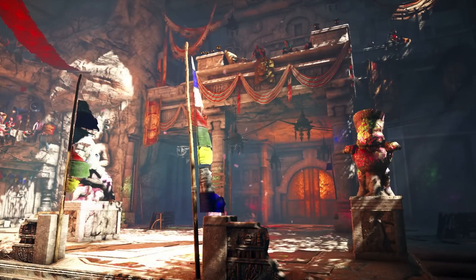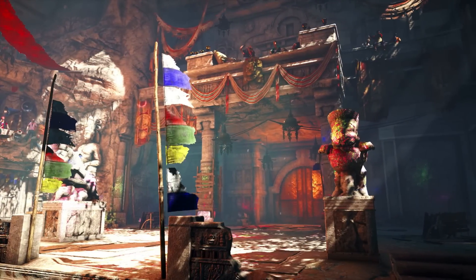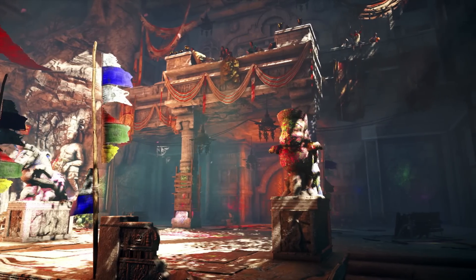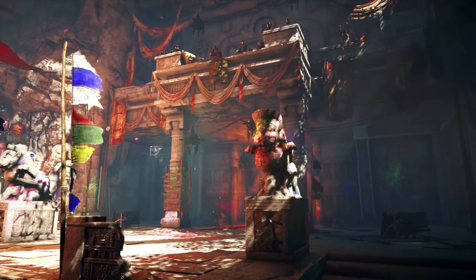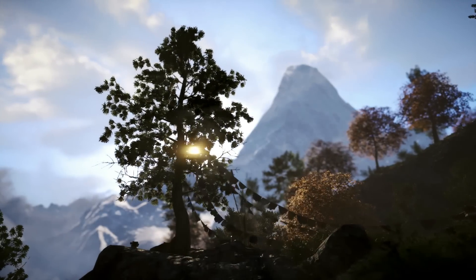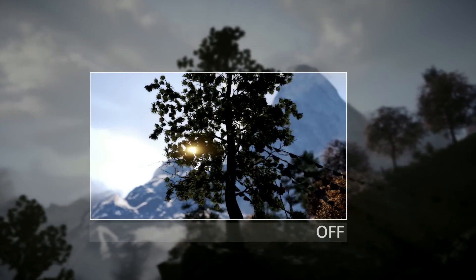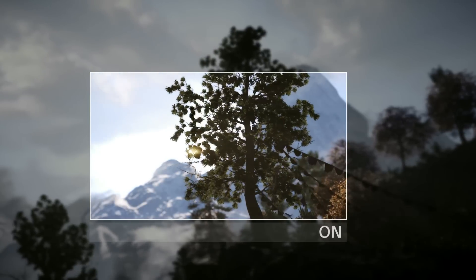Known as light rays, light shafts, or god rays, these are crepuscular rays coming from strong light sources where bright shafts of light are visible within the environment of the game. In the Sansok valleys and forests of Kyrat, this technology really brings a filmic quality to the landscape.